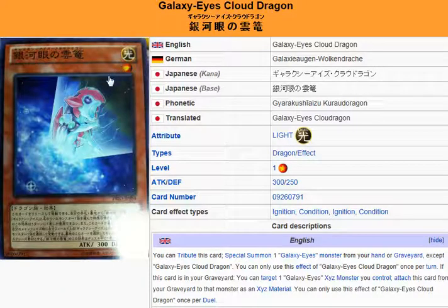Look at the pretty little Galaxy Eyes Photon Dragon. He looks so cute — he's trying to roar. You remind me of Simba; you can't roar. It's a cute effort though.